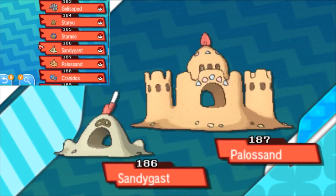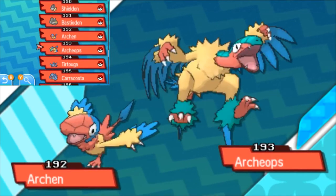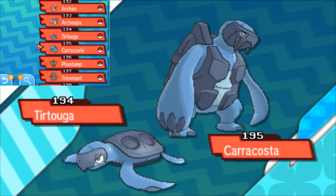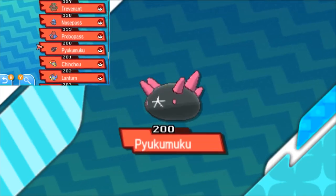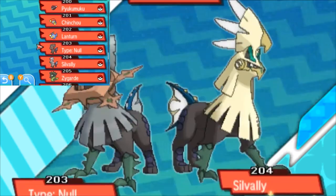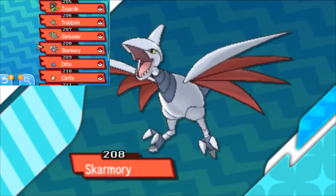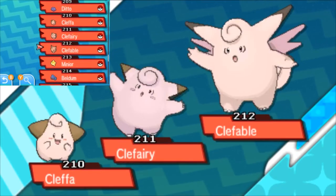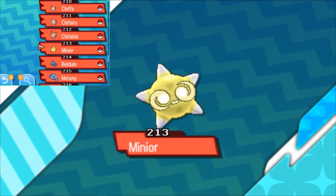Staryu, Starmie, Sandygast, Palossand, Cranidos, Rampardos, Shieldon, Bastiodon, Archen, Archeops, Tirtouga, Carracosta, Phantump, Trevenant, Nosepass, Probopass, Pyukumuku, Chinchou, Lanturn, Type: Null, Silvally, Zygarde, Trubbish, Garbodor, Skarmory, Ditto, Clefable, Clefairy — I got those two out of order, sorry.